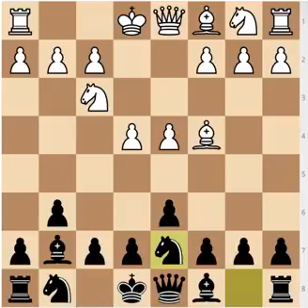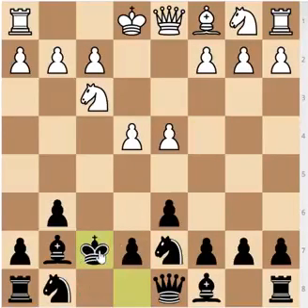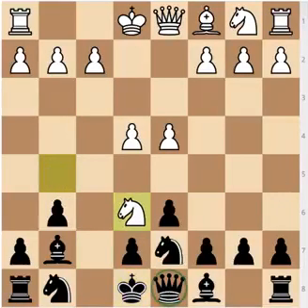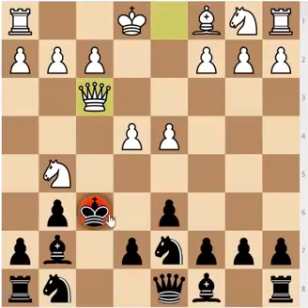White already has a winning advantage, because White can play bishop takes f7 check. The best move is actually not to take the bishop, but you are losing in any case. So let's say you take: king takes f7, and after knight to g5 check, you either lose your queen or get checkmated. The first idea is king to e8, and after knight to e6, your queen is lost. After knight to g5, if you go queen to f6 check, king to f6, then queen to f3 check — and this is checkmate. There's nothing you can do.